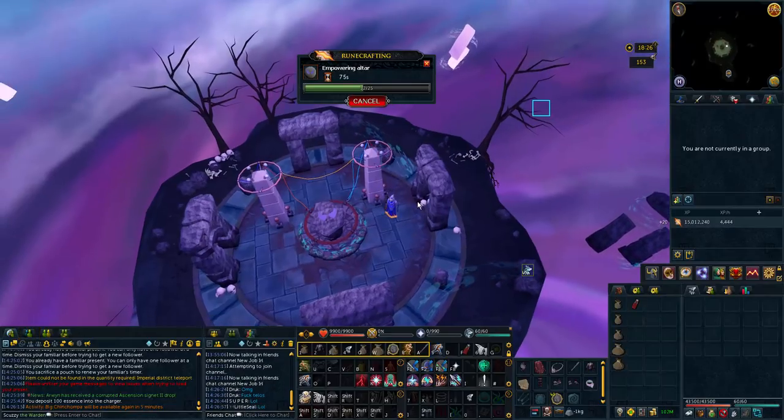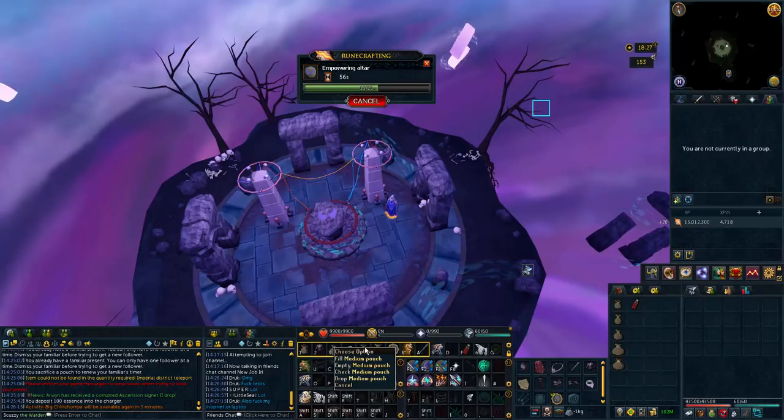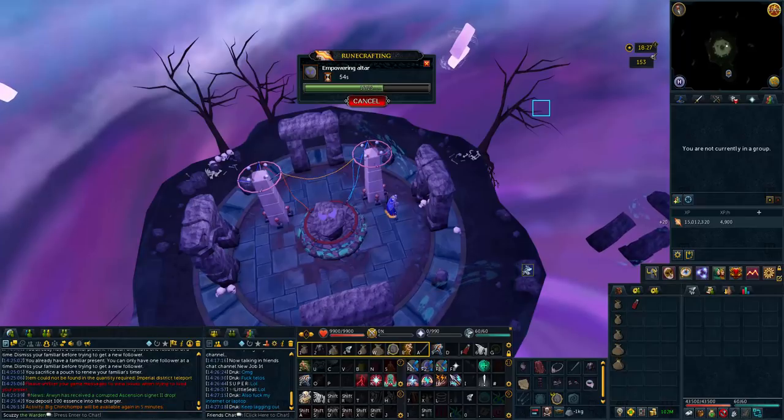You can move things a little bit on the action bar, but I wouldn't move the pouches too much because you need them in a specific order to get all the Pure Essence in. You want to be able to bring 100 Pure Essence to the Soul Altar. If you're already doing Soul Altar content, you probably have access to all the items I have here.